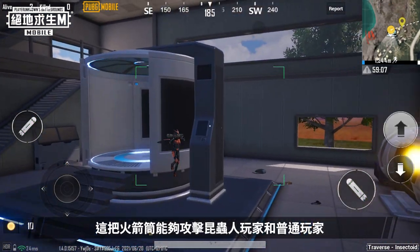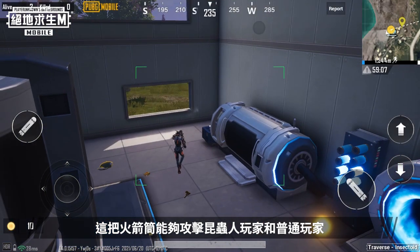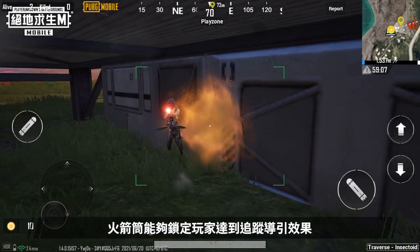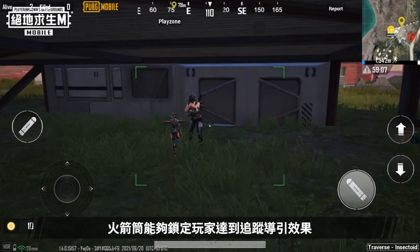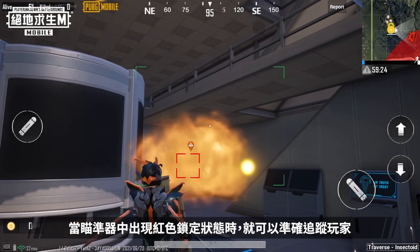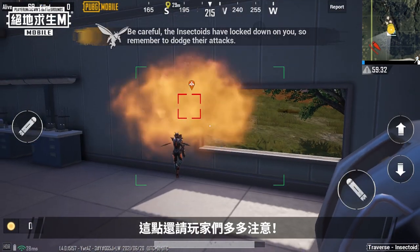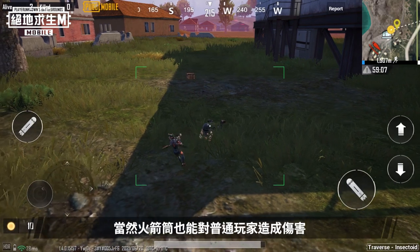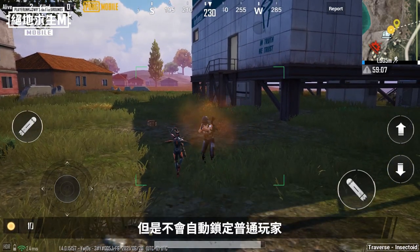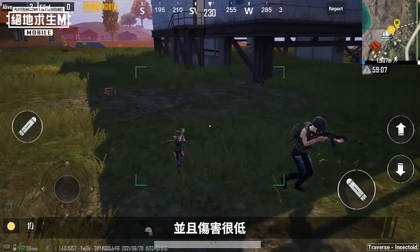The rocket launcher can be used to attack both insectoid players and normal players. When attacking insectoid players, your rocket launcher can lock onto and home in on them. Your target can be tracked when the red, locked-on status appears in your crosshairs. Your rocket launcher can also deal damage to normal players, but it won't automatically lock onto them, and will deal significantly less damage.